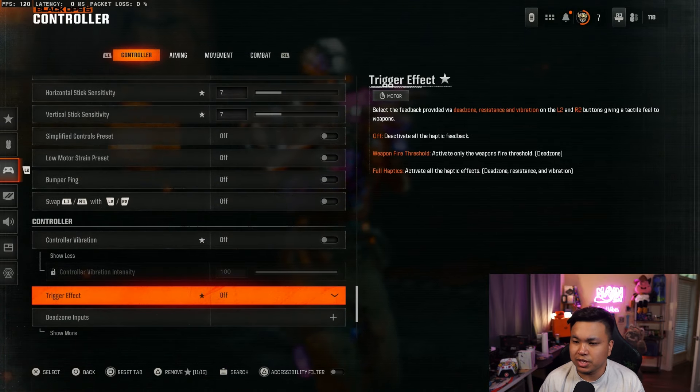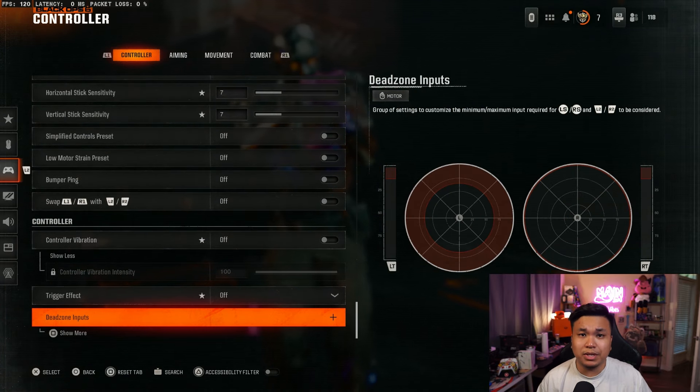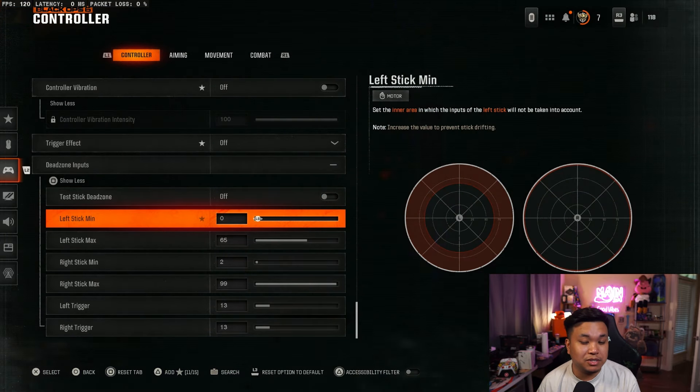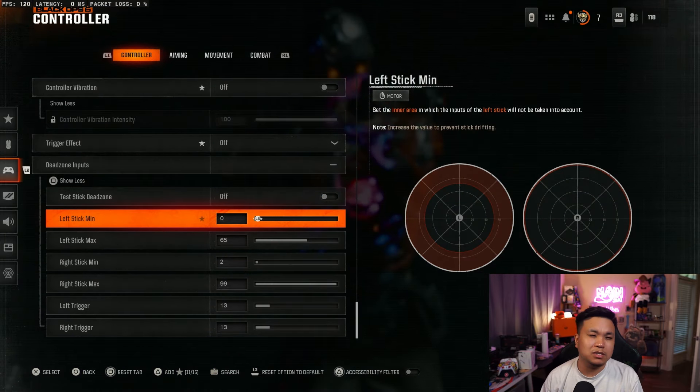Going down the list, make sure you have your controller vibration off. For trigger effect, I don't use anything. One of the most important things we're gonna talk about is your dead zone inputs.